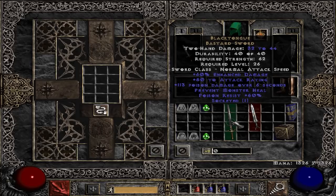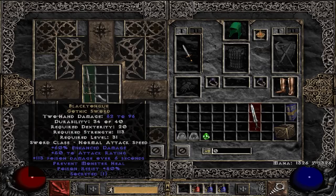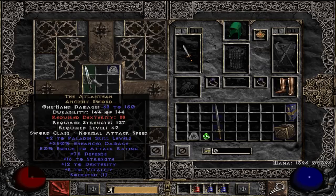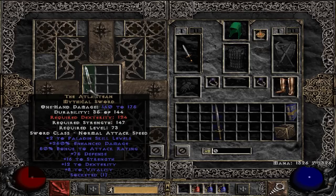Next up, we have the very same idea but for upgrading a weapon. Your normal unique weapon can be upgraded with Ral, Sol, and a Perfect Emerald. Put them in the cube, hit the button, and now you have the exceptional version of that unique weapon. The same can be applied to an already exceptional weapon — for example, the Atlantean sword, currently dealing 63 to 150 one-hand damage. We upgrade that with Lum, Pul, and a Perfect Emerald, and it becomes 140 to 175 damage.